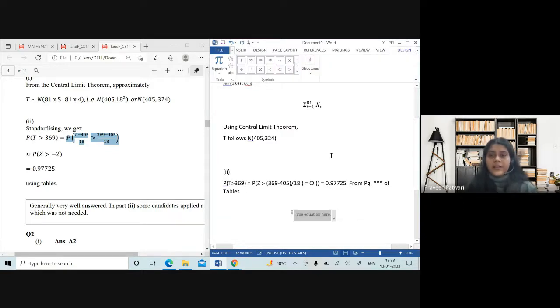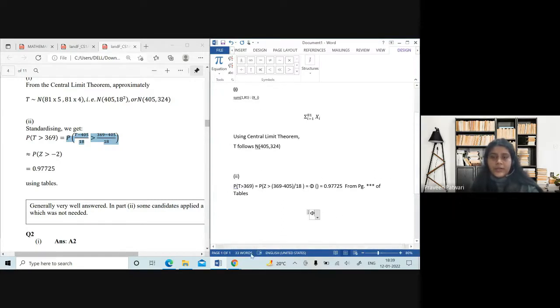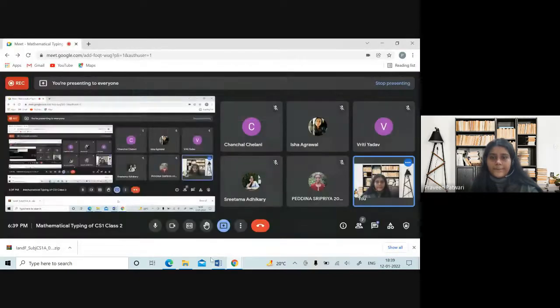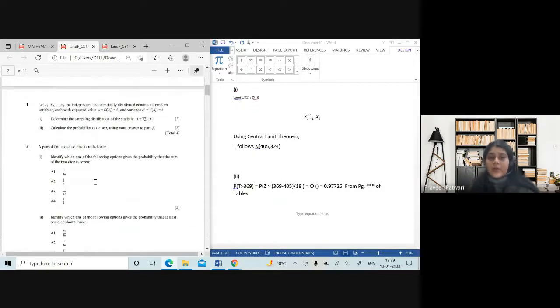This question didn't really require much use of the equation editor — it was easily doable using normal keyboard notation. Just for the Phi symbol, I wanted to show the capital Phi in the equation editor, which has the two horizontal lines on top and bottom just as we write it by hand. Moving on to the second question — any doubts or anything you want to add to the first question?